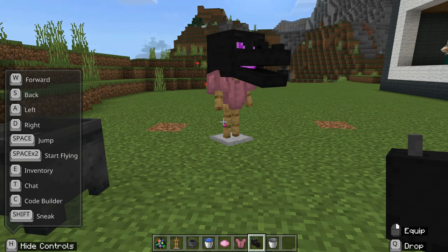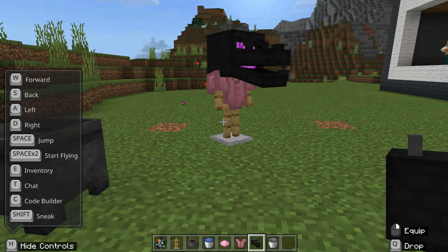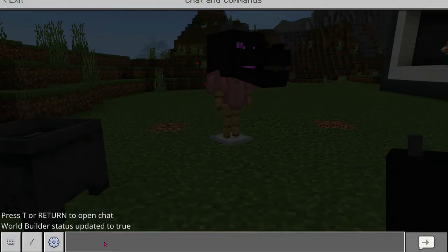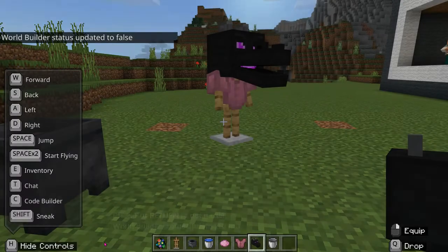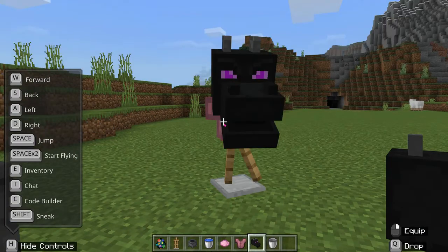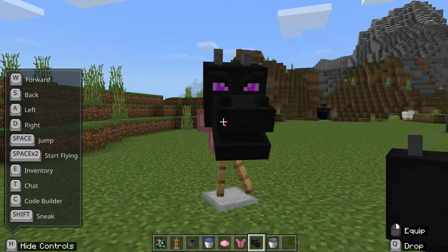Now I'm going to update my world builder - I don't need that on anymore. I'm going to press the Escape key, then press the T key to open up the chat, and type forward slash WB to turn it off.